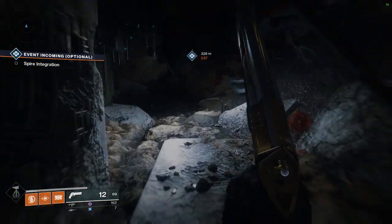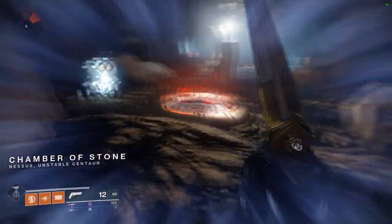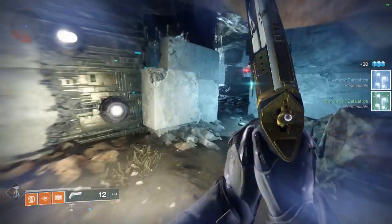You're going to hit the two rooms and just rinse and repeat. This is the most consistent farm that you'll find on Nessus — this will always work, you always get two every time. It's really nice. This farm is a little bit slower than the other ones just because this planet is very big.